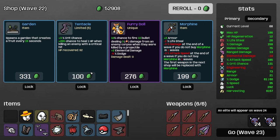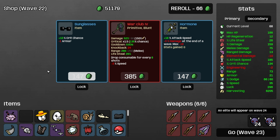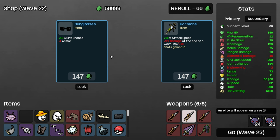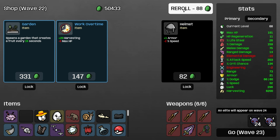We steal a garden and roll to see if we can find something. Tentacle's good. I'm going to buy another couple gardens here. Adrenaline — drop a consumable for every six shots. Sure, and it also helps out with the attack speed. Where is the improved tools? That's all I'm saying. Where is it?